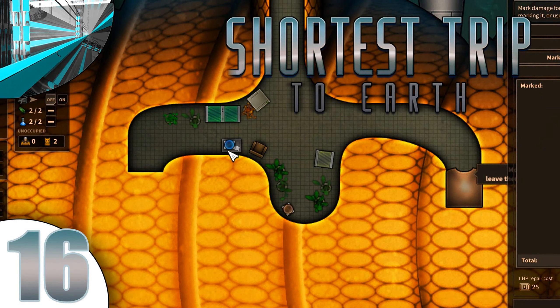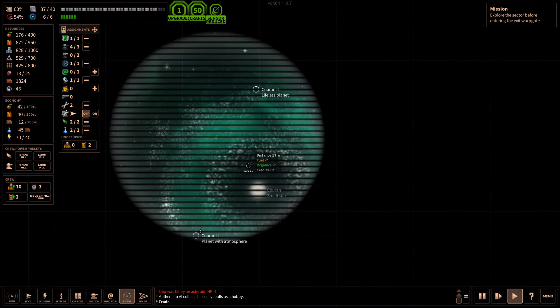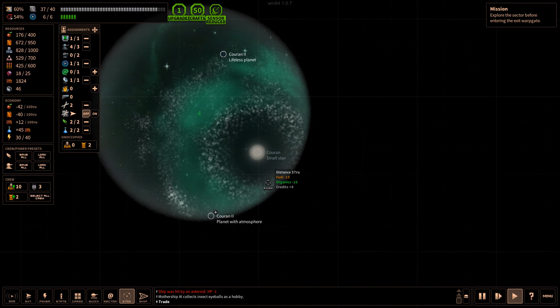Welcome back to Let's Play Shortest Trip to Earth. We're in Sector 4 - the unclaimed sector. It's got quite an interesting little design to waste fuel, because you have to go between these stars. Of course they're optional, but we have to look at everything.